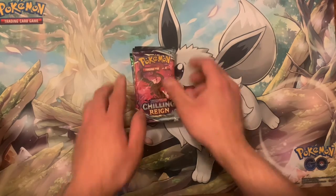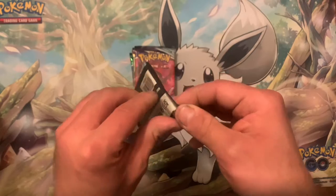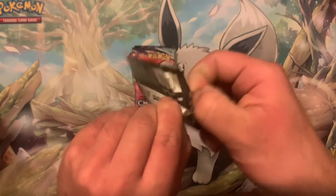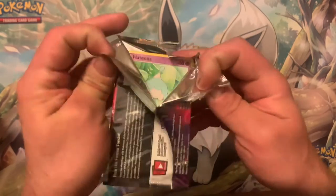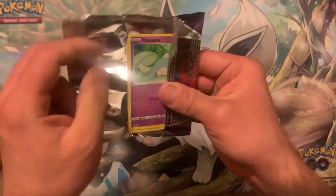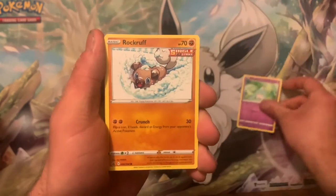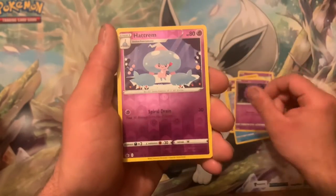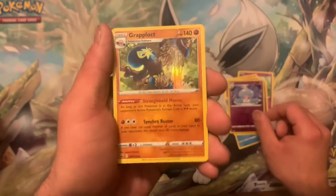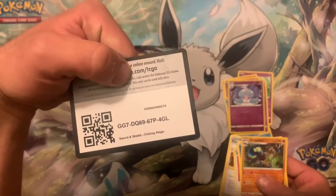Oh boy, well it's okay because the best packs I saved for last. Up first, Chilling Reign — we got two of these. You never know, maybe they don't give you any hit except for one pack with something crazy in it. We got Hatenna, Rockruff, Shuppet, Castform, Gastly, a Reverse Hattrem into a Holo Grappaloct. Nobody cares about that. Code card.